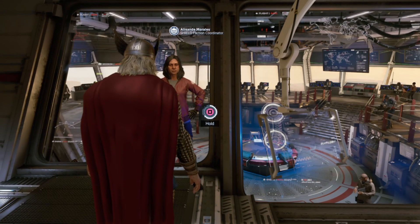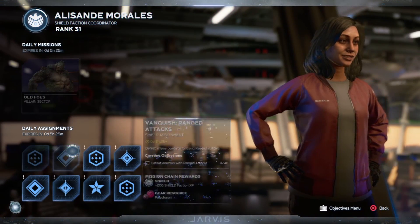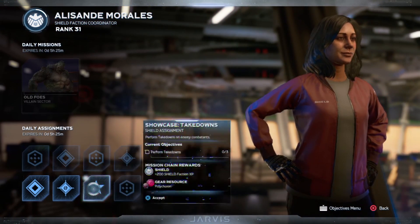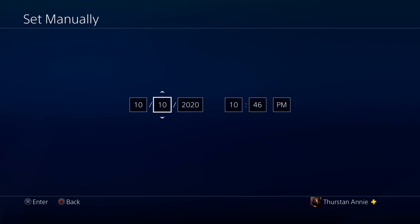Then go back to the game and as you guys can see, there are new missions. Select everything, and once you've done that, back out of the game again and go back to the date and time settings. As you can see it's still October 10th, so now I'm going to go backward by one day to October 9th.